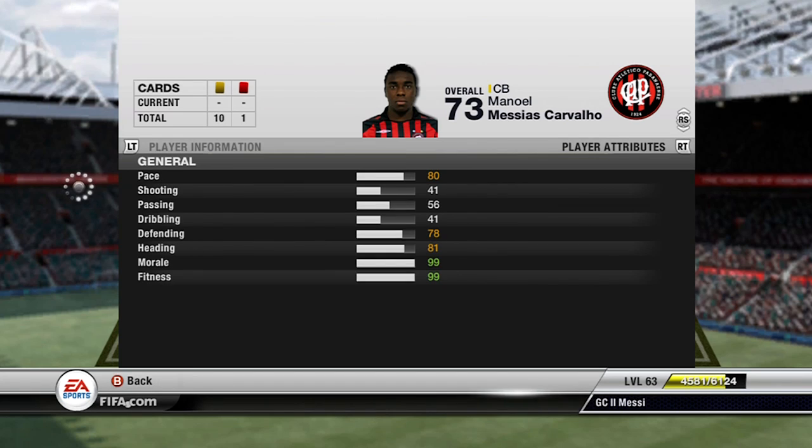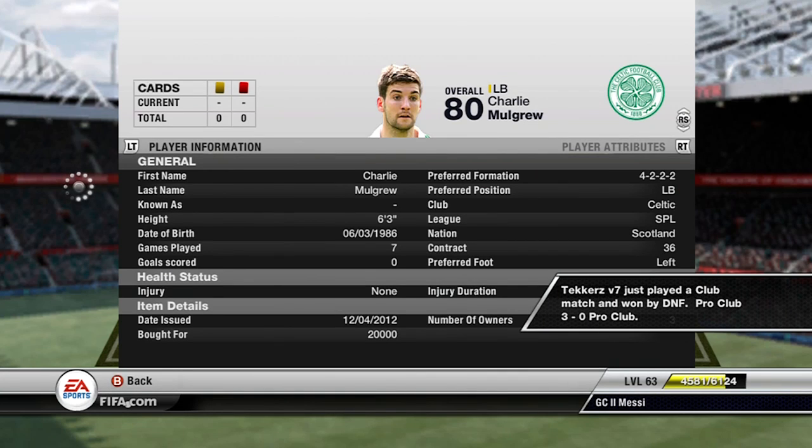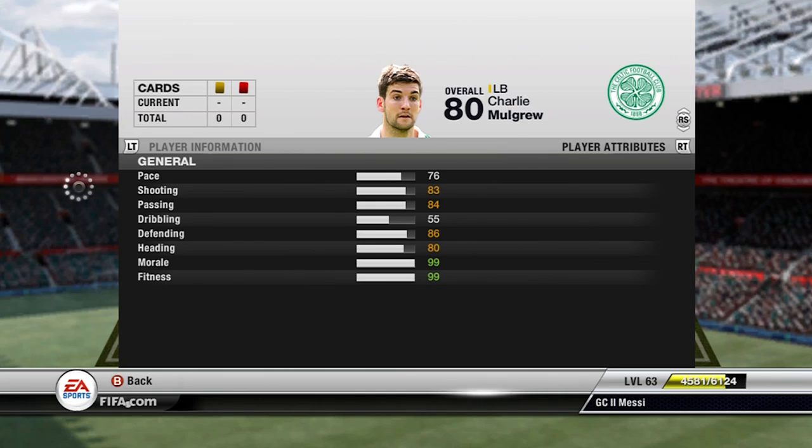Manuel has 80 pace for a centre-back, 78 defending and 81 heading — ridiculously good. Then the left-back is this week's Team of the Week, Charlie Mulgrew. His stats are insane for a left-back. He cost me 20k yesterday but I assume he's a bit less now. He's 6'3", got 76 pace which lacks a little bit, but then 83 shooting, 84 passing, 86 defending and 80 heading. That includes a lot of 90-plus shooting stats in-game, which is incredible.